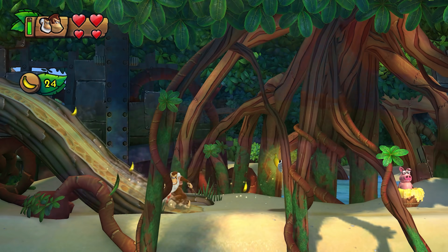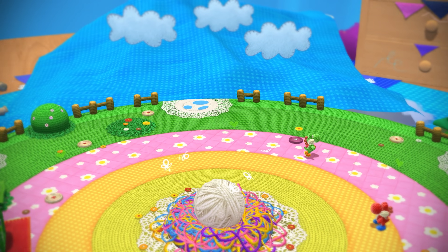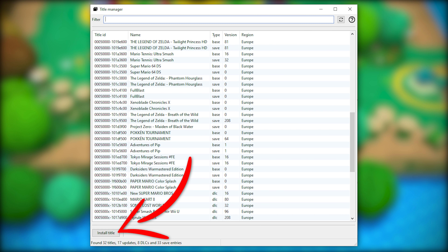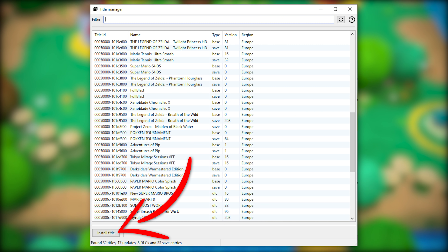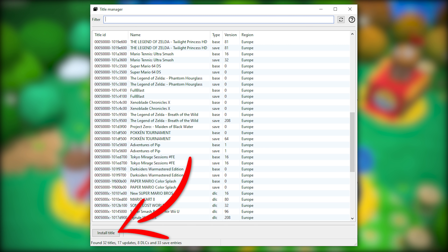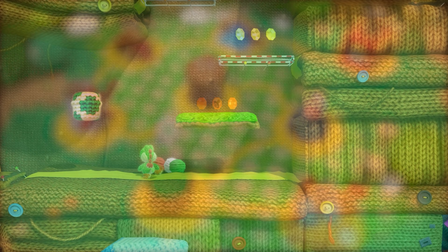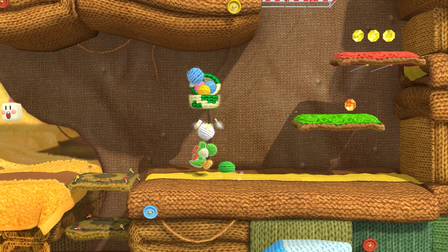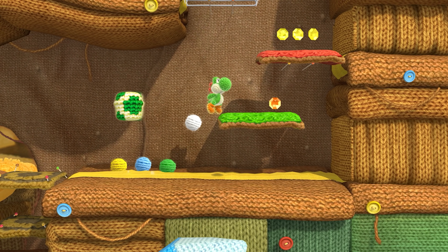Staying on quality of life changes, they have also made it so that games installed by the file menu are now going to automatically appear within the games list. Previously, it was necessary to manually refresh the games list to get these games to appear. This was just a little bit confusing for some people when installing files in this way. Thankfully, this issue is now completely solved.